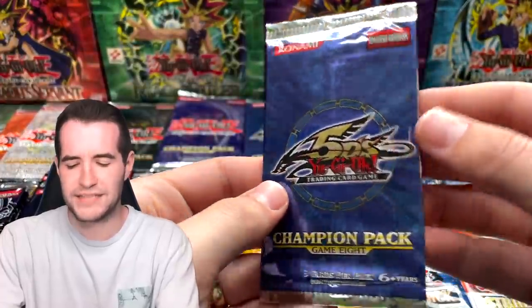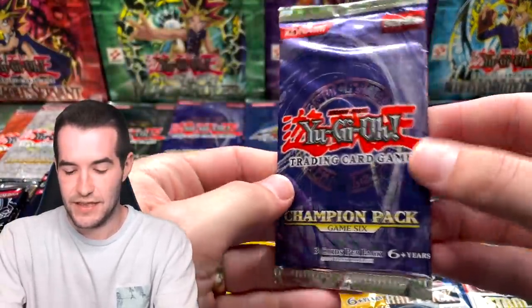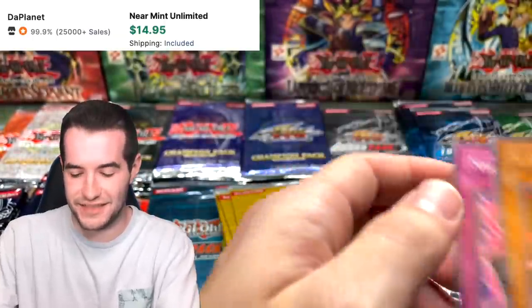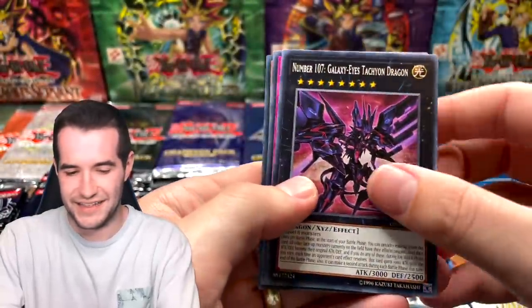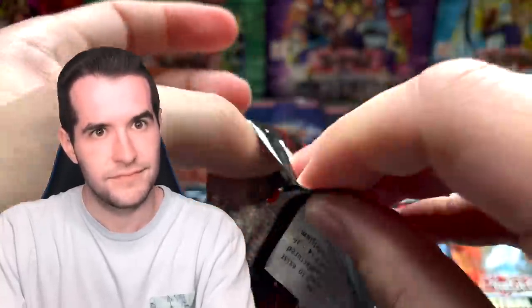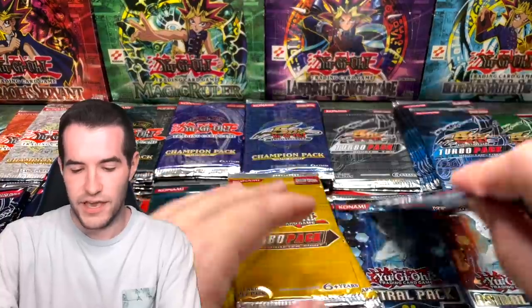Champion Pack Six: Blade Knight — I think this is worth like $20 in Champion Pack Six. Back to OTS Nine: Galaxy Wizard, another super. Astral Pack: Jogging — wait, Falling Down is a super rare in here, that's a Dark Crisis card. Turbo Pack Eight: Lost Guardian, classic card, Elephant of Disaster, Alligator Sword — didn't know these were in here, actually really cool rares.